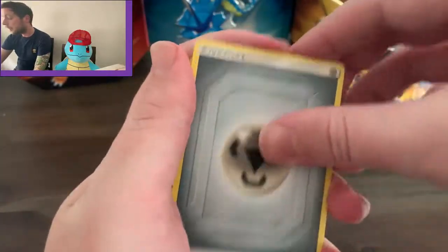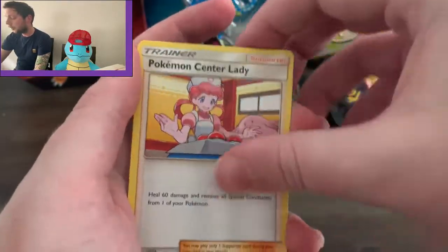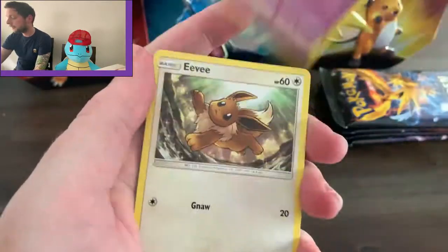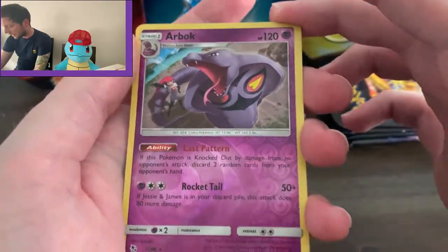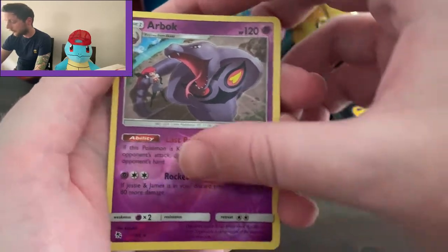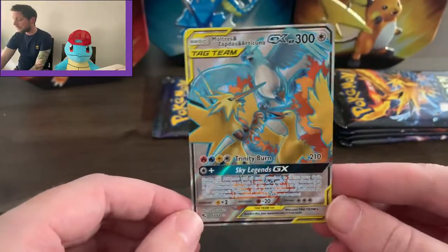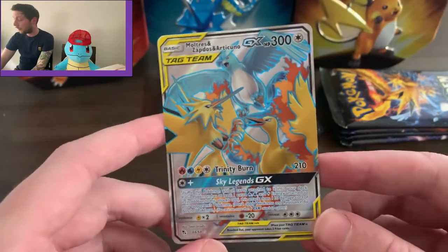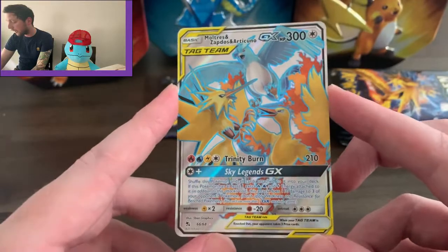We have a Steel Energy — this silly card that haunted me in the last video — Pokemon Center, Jigglypuff, Staryu. A lot of the base cards are very similar, all the same. Pikachu. Reverse: Arbok — oh look at Jessie in there, that's pretty cool, I like that. And then our final card — oh, we've got something! That's not too bad — the Legendary Birds! Definitely can't complain with that.